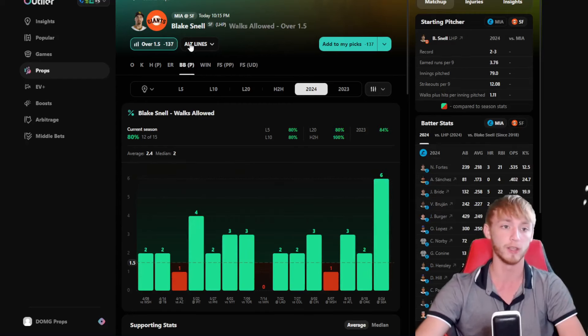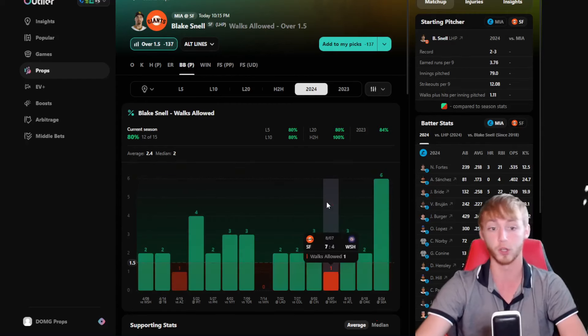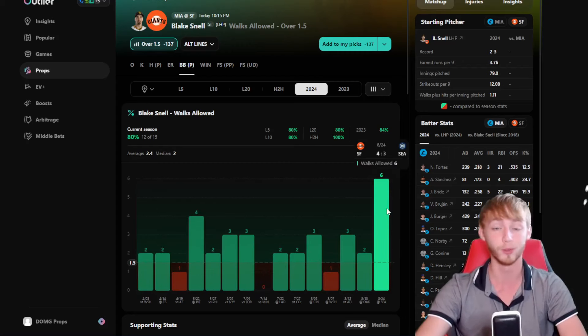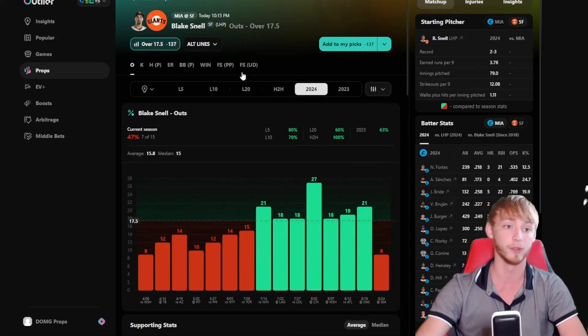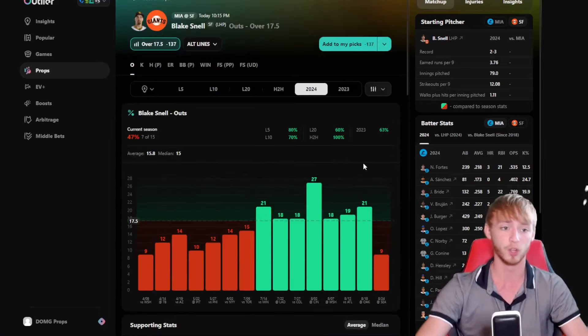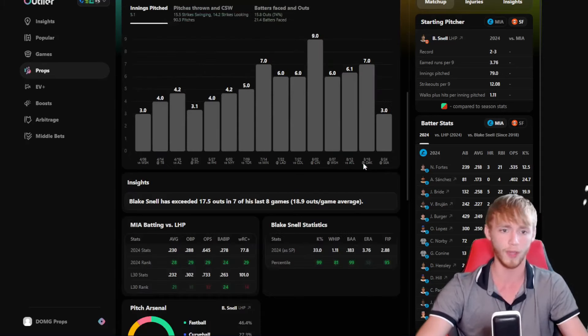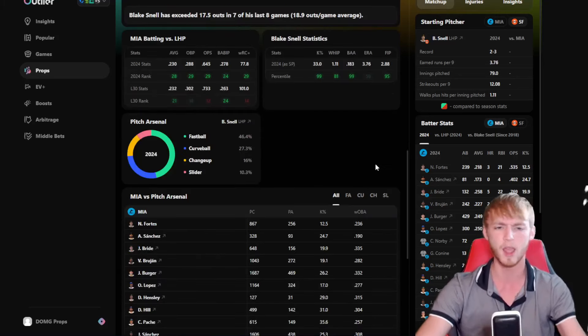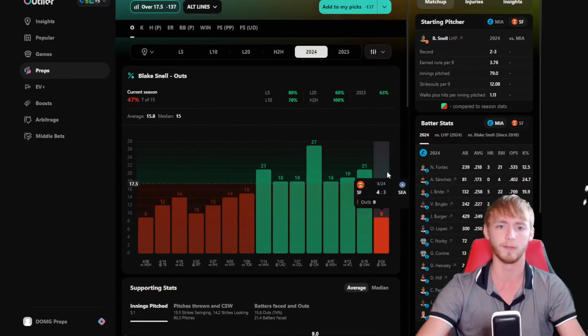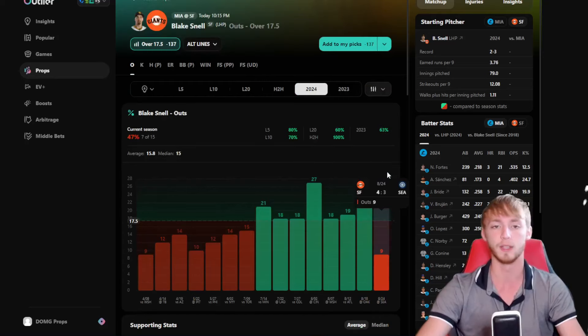Also take a look at the walks — he is slightly favored over 1.5 walks, which is a good sign considering there are plenty of games where he's walked three, four, or even six people. I think it should be a really nice spot for the over for Blake Snell. There's no weather that looks like it will impact this game or cause any delay. It's a great matchup — I don't see why Blake Snell can't cover this line and go over the 17.5 outs.